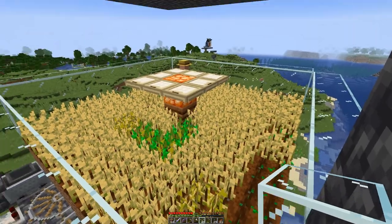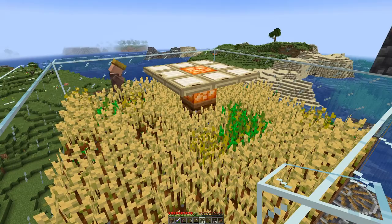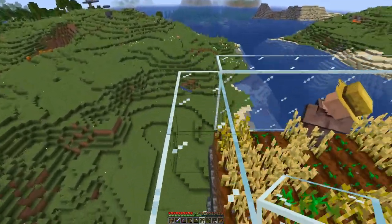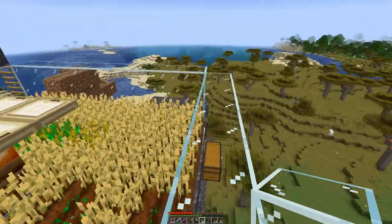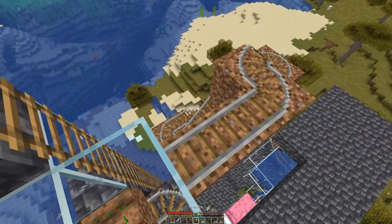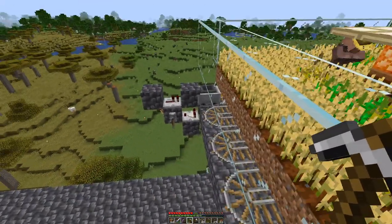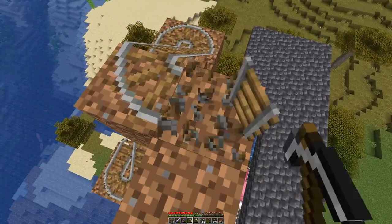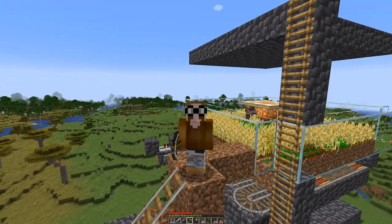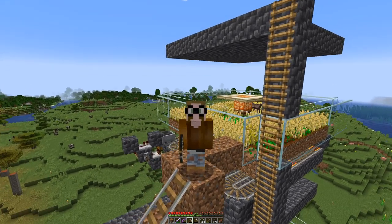Need a bit of cleanup here — yes, there you are. With the trapdoors in the middle, the farmer cannot put anything in the composter. When their inventory is full, the wheat and the seeds will keep laying around the floor there and we can collect them. Nice — that's how I like it.